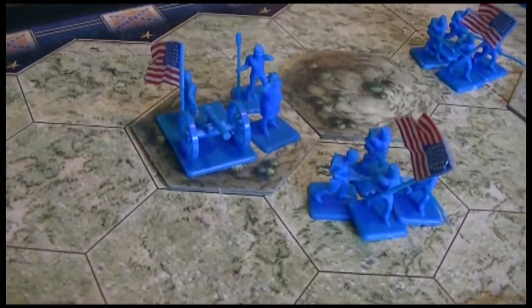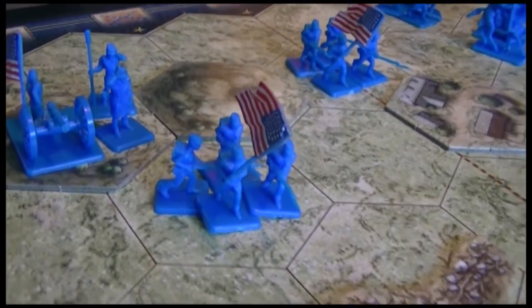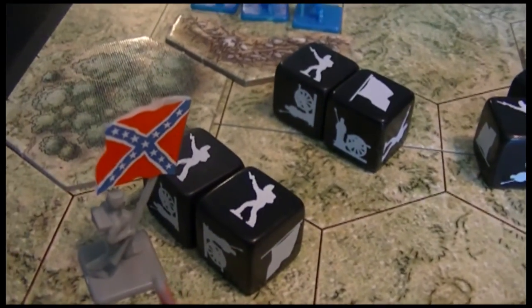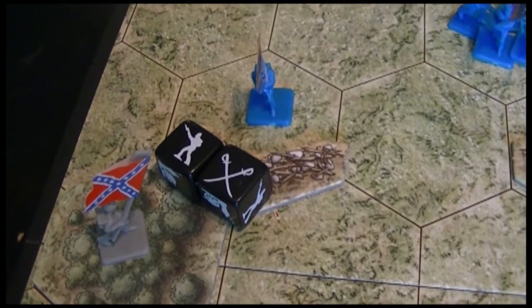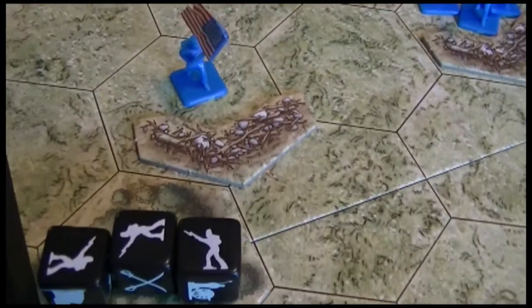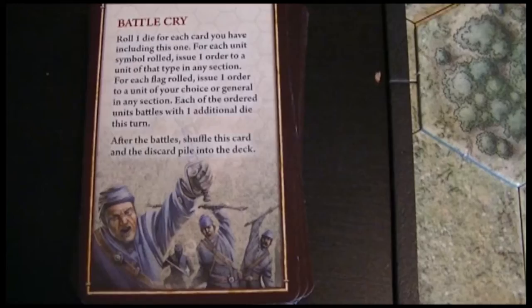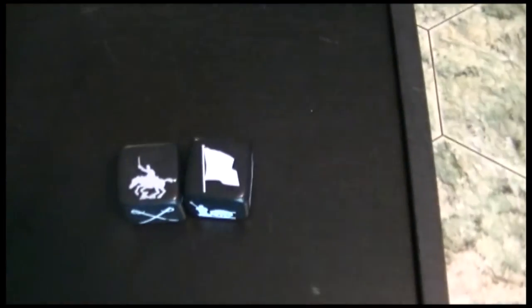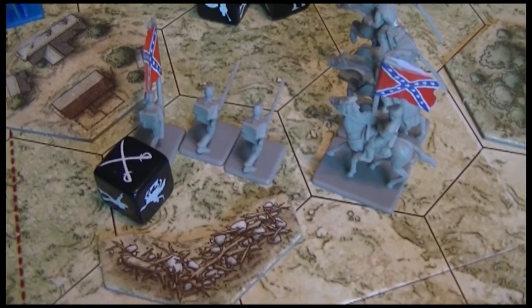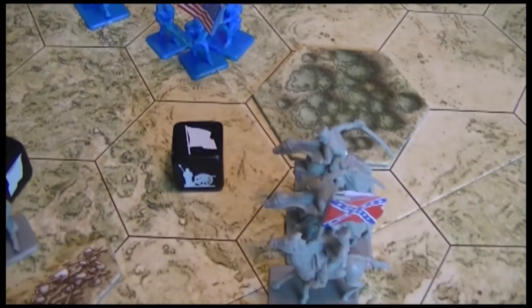The Federals answer back on their right, knocking back Confederate infantry. Artillery hits the VMI Cadets, sending them running in confusion, and more infantry follows, taking out additional Confederate infantry. The Confederates send infantry into the woods, shooting on the flank of those earthworks. The Federals counterattack, taking out Confederates hiding in the woods and causing more retreat in the center. The Confederates play Battlecry — the most powerful card in the game — and though they only roll two hits out of six dice, they use it to surround Sigel and take him prisoner. The score reaches four to one.